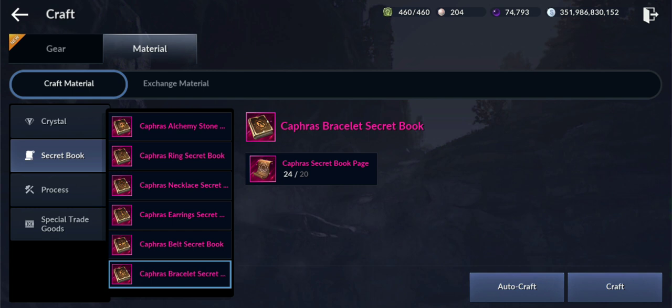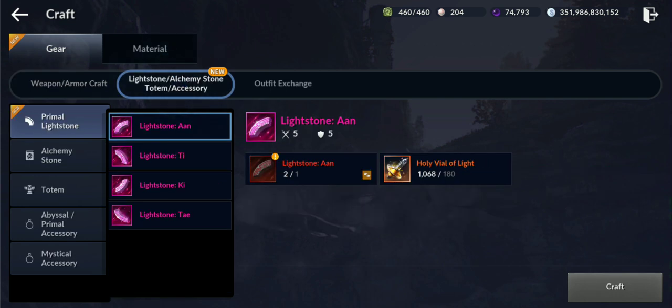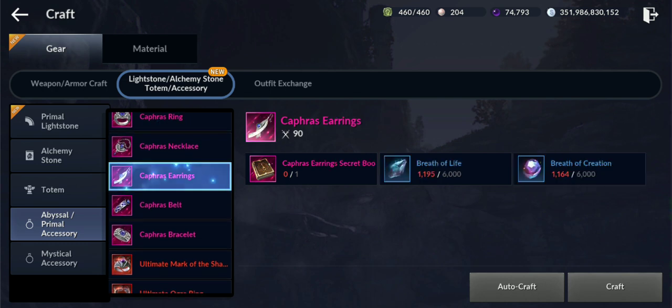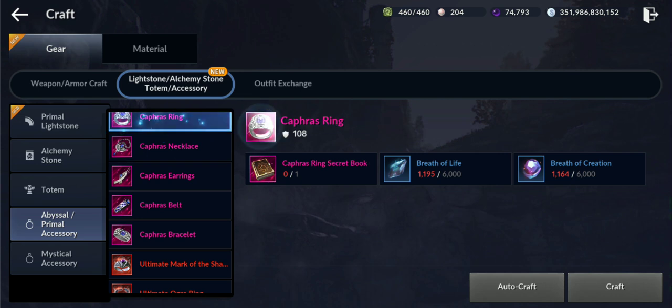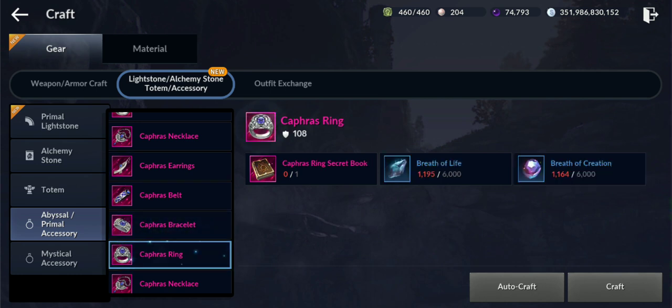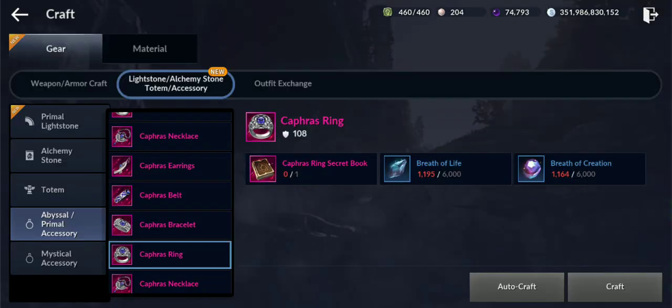By the way, besides these materials there are also other ways you can craft the Mist Primal accessories or pink accessories. If you scroll down you'll see that instead of Lapis Lazuli, you can also use Breath of Life and Breath of Creation, which you can get from gathering.